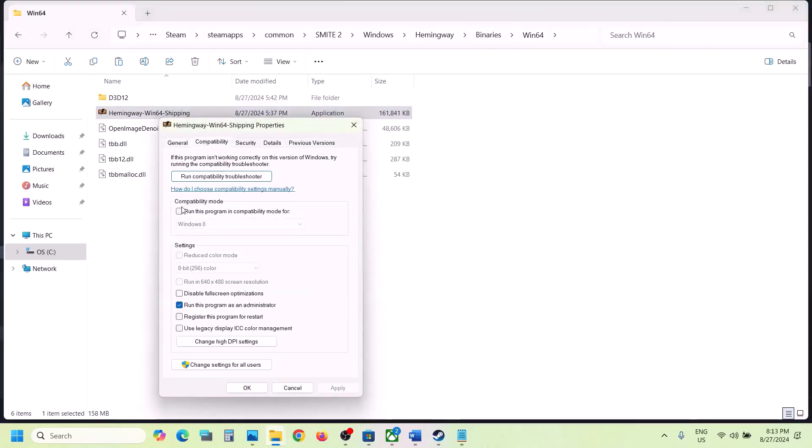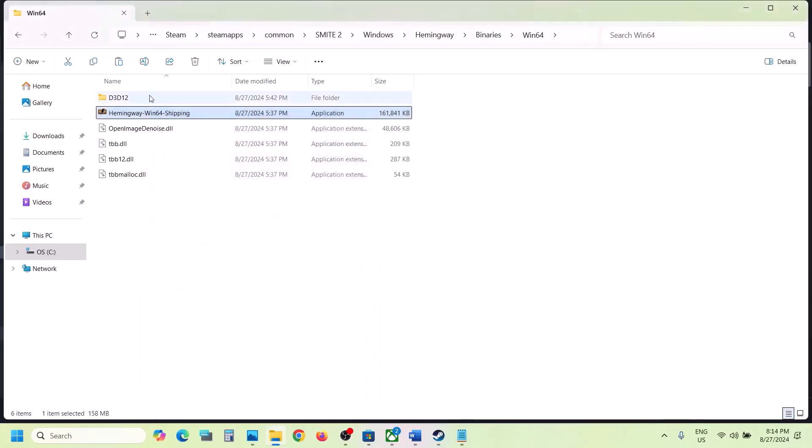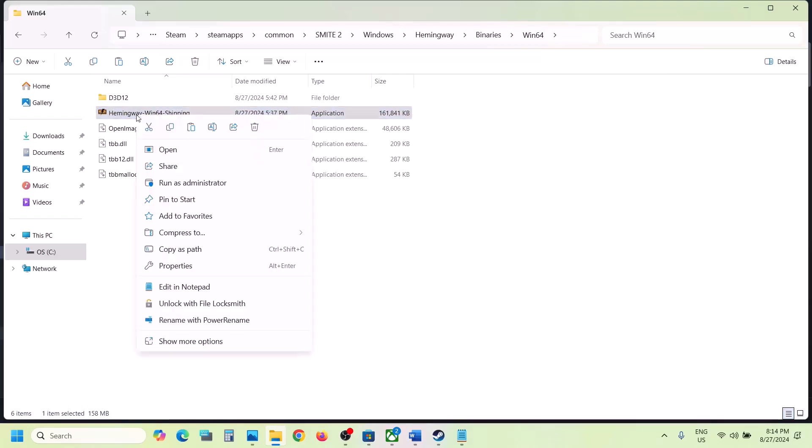Still not working? Go to Properties again, put a check on compatibility mode, select Windows 8, hit Apply, click OK, launch the game. Still not working? Select Windows 7, hit Apply, click OK, launch the game. Still not working? Put a check on 'Disable fullscreen optimization', hit Apply, click OK, launch the game and check.